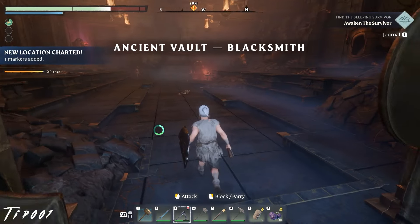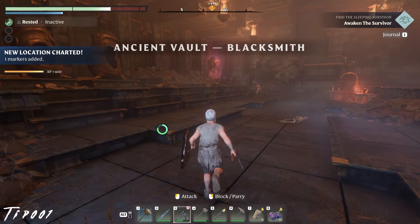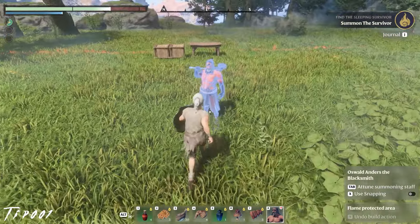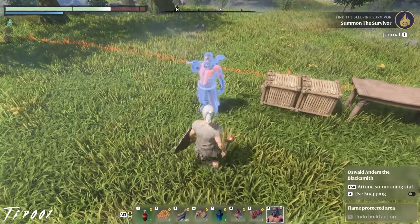When you first start a new world, immediately get the Blacksmith located right across Braylon Bridge and craft some scrap tools. They are much better than the stone tools and will allow you to mine materials faster to build your first home.